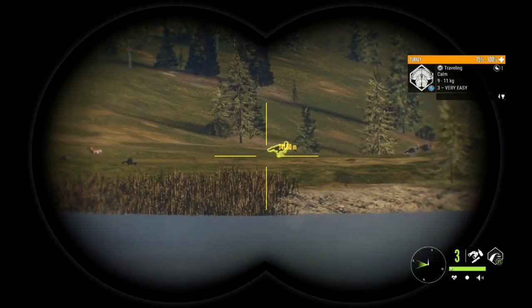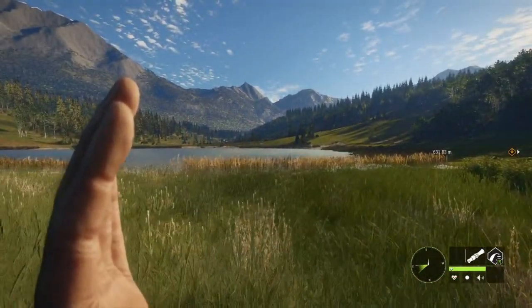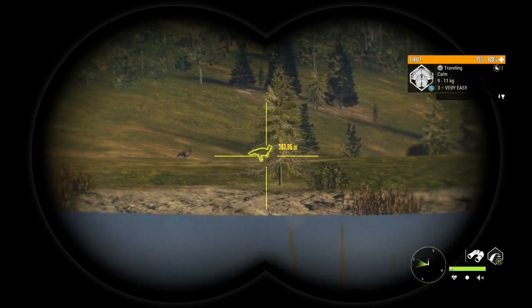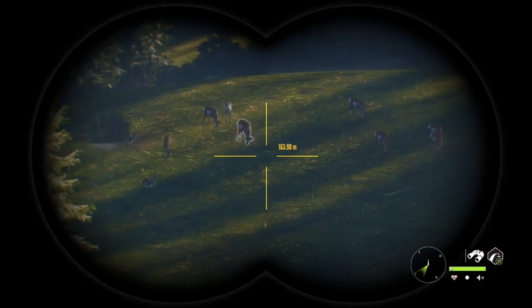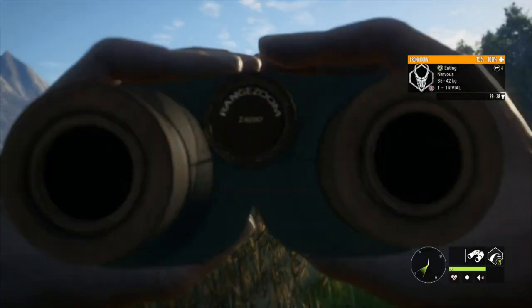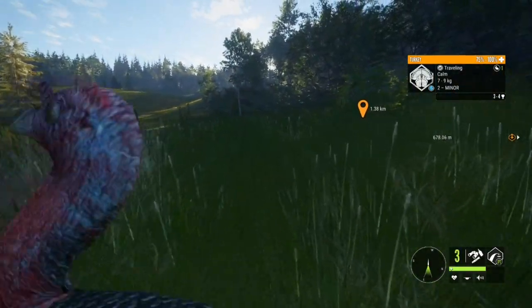Uh-oh, they're traveling — that's not good. We need to get them to come over here. Come on little turkey, don't be stubborn. I love how we found a piebald pronghorn and I haven't even paid attention to that because of this level three turkey. Oh, here they come, let's go — they're finally coming in!